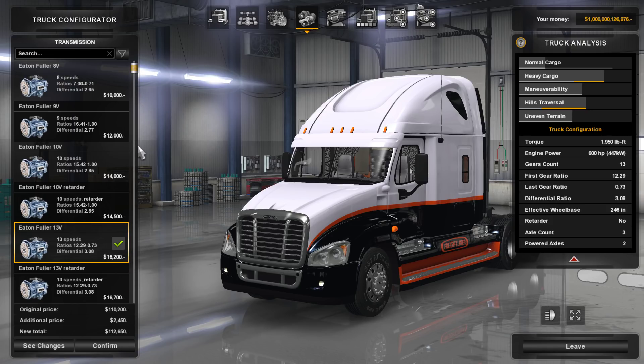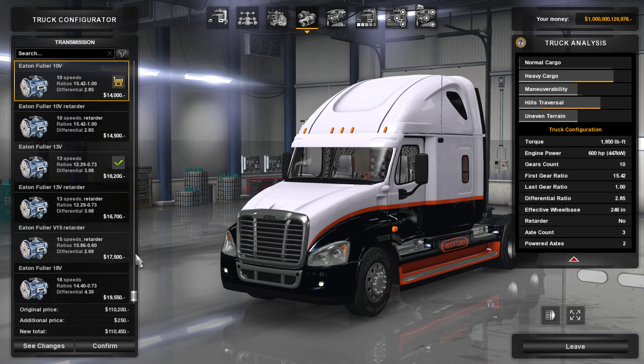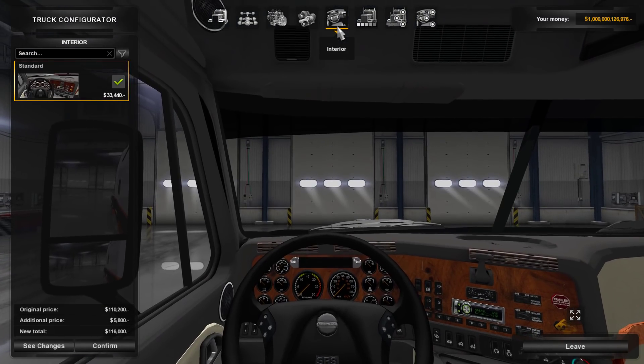Transmission-wise, we've got a lot of different options here. The Aiton Fuller 18-speed, that's usually what I end up going with. I think that's what I'm going to end up going with in this truck too, because it's the most versatile transmission option.